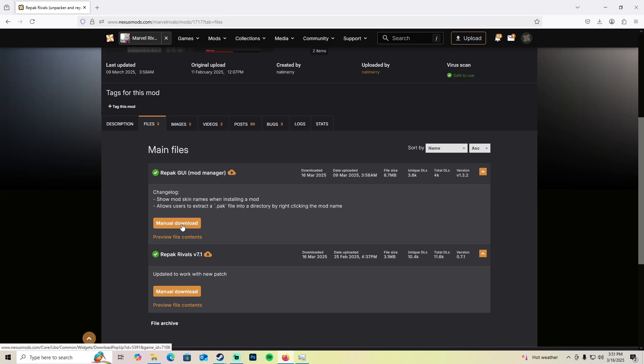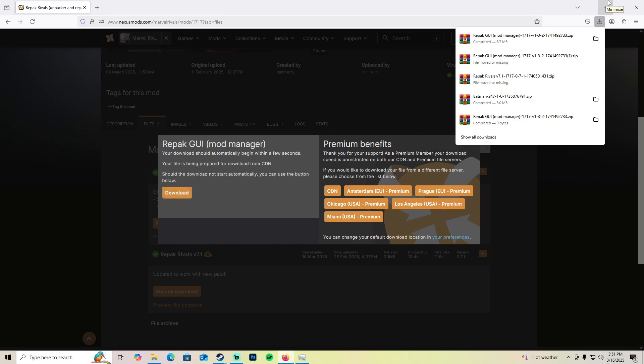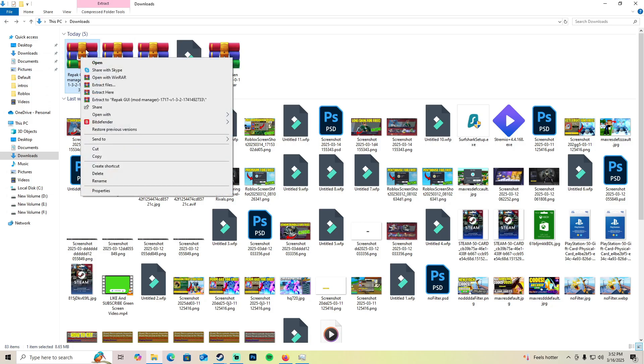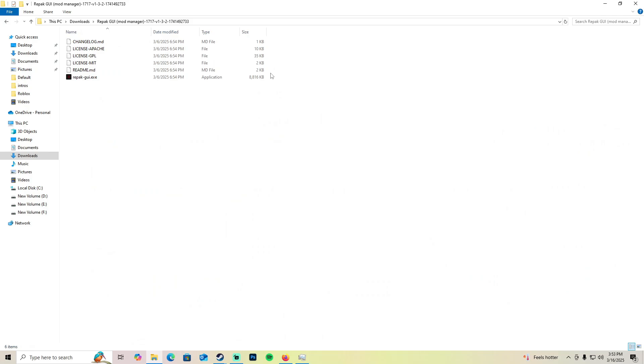Download Repack GUI — I've already downloaded it earlier to test it. Go to your Downloads folder and locate the file called Repack GUI. Right-click on it and click 'Extract to Repack GUI' — do not click 'Extract Here' as it'll make a mess and put files everywhere. Use the option that creates a new folder. After extracting, open the folder and click on Repack GUI to launch the mod manager.